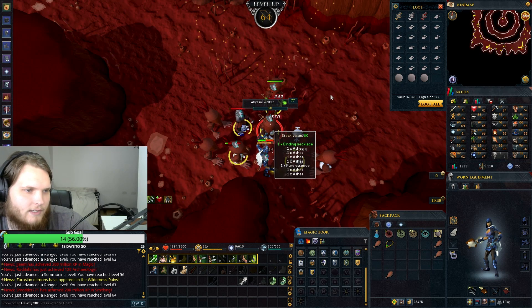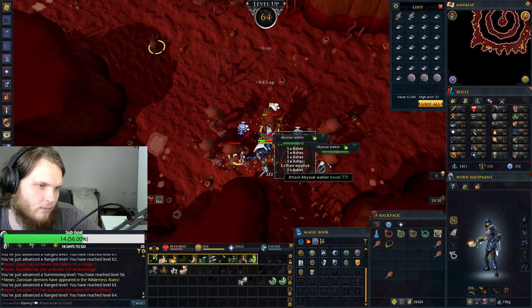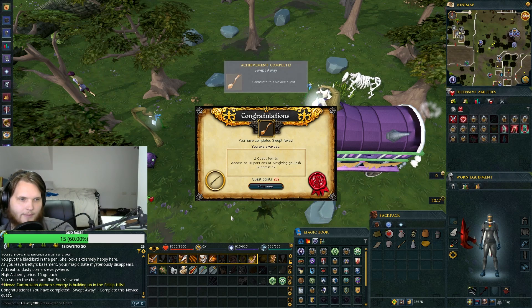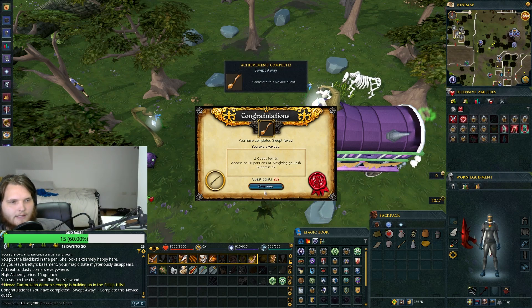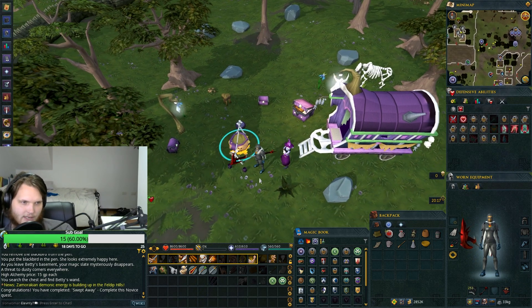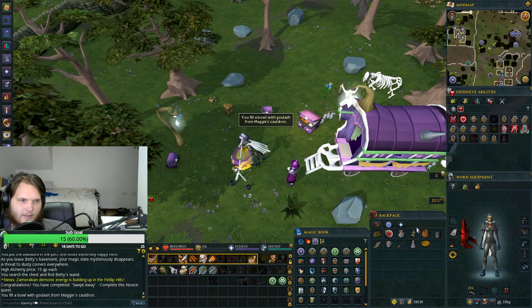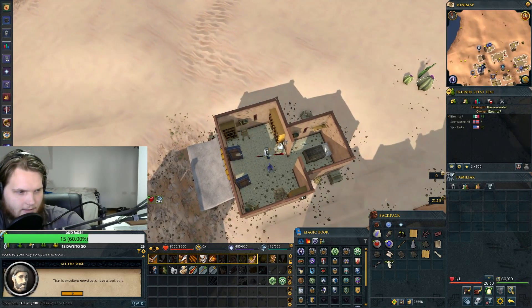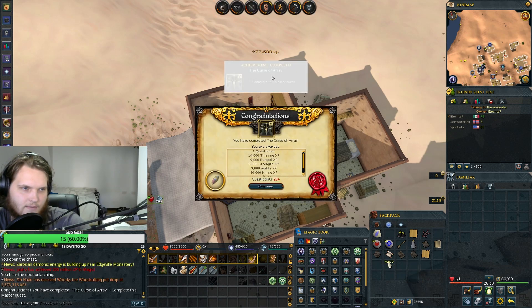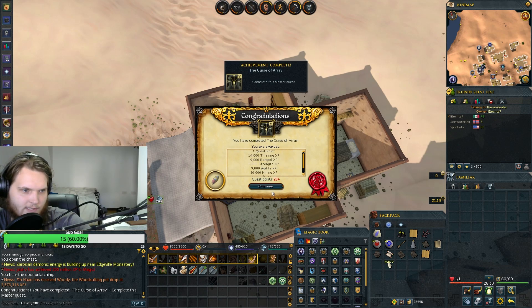64 range. So now we get to do Missing My Mummy and then Curse of Arrav. Apparently I needed to do Swept Away to get a Squirt Juice, which is needed for Missing My Mummy. That out of the way — that was actually a pretty neat quest to be honest, besides the rock clicking simulator that was kind of annoying.